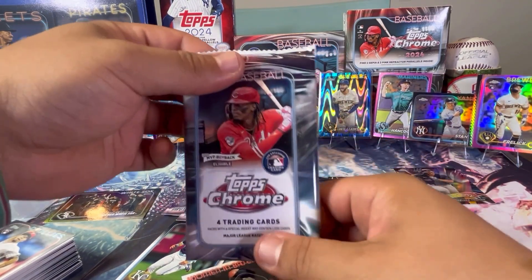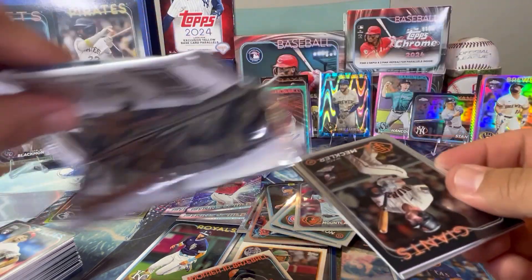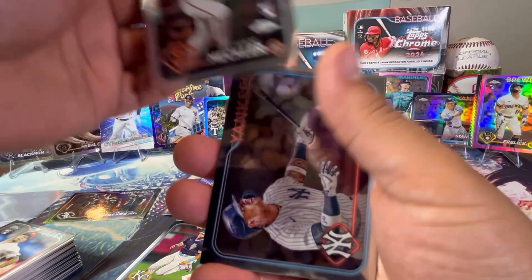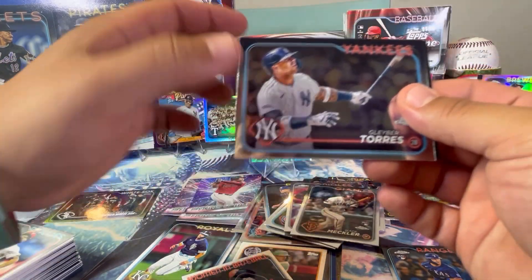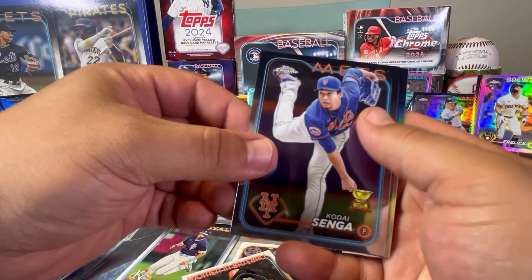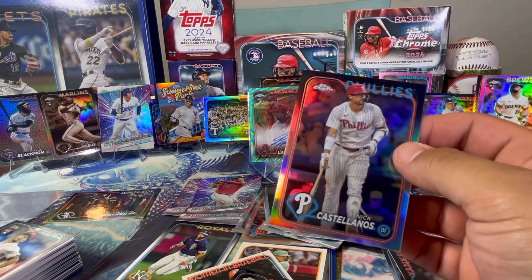Last pack, guys. Last pack. Summertime in the Park, Aaron Judge — let's go! That's my first Summertime in the Park. That's not buyback worthy, but still, it's an Aaron Judge card. Wade Meckler, and our next card is Gleyber Torres. I got to PC all my Yankees cards, so we'll put this one to the side. Kodai Senga cup card — really cool for my Mets fans out there. And the card in the back: Nick Castellanos on the Refractor.